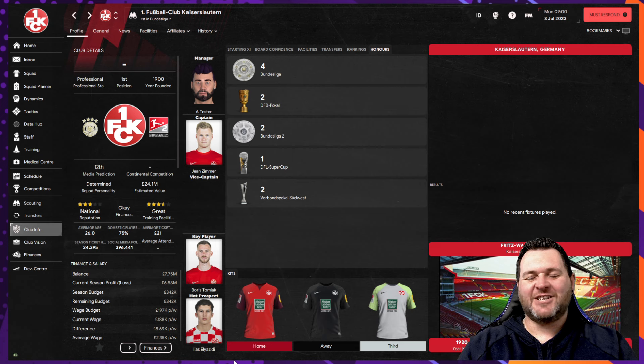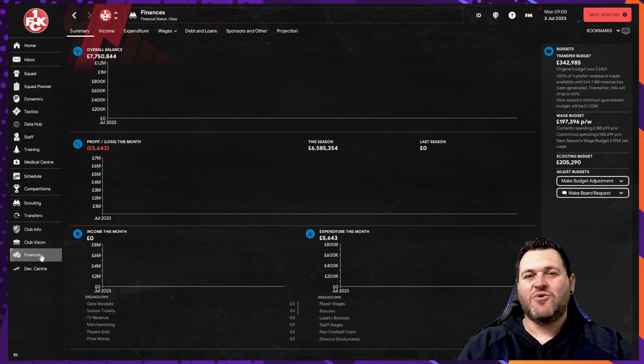Up next we are off to the Bundesliga 2 in Germany to look at Kaiserslautern. They are a formerly successful Bundesliga club, however as recently as 2018 they were relegated to the third tier of German football. In 2022 they bounced back gaining promotion to Bundesliga 2 when a US consortium got involved with the club, helping out with the finances and steering the club in a new direction. They play at the Fritz Walter Stadion which holds roughly 49,000 people. Their club captain is Gene Zimmer, their key player is Boris Tomiak, and their hot prospect is Ilyas Ilyazidi. When you start the game you will have £342,000 as a transfer budget and £197,000 as your wage budget.